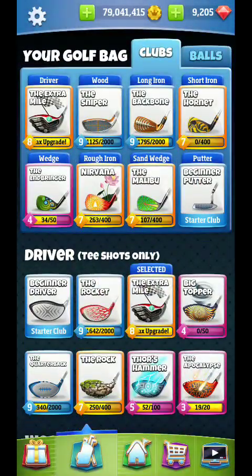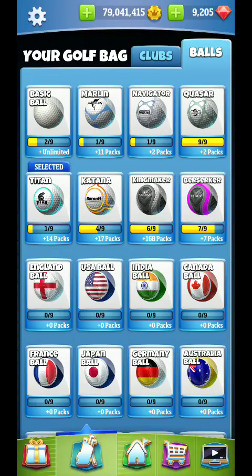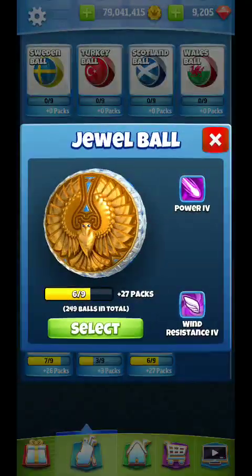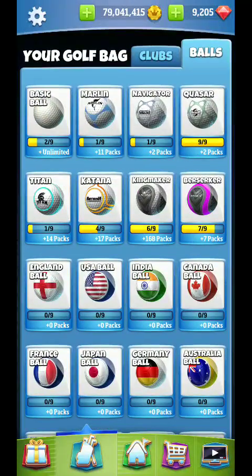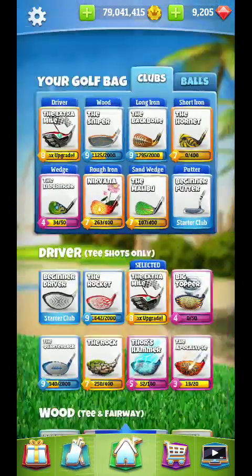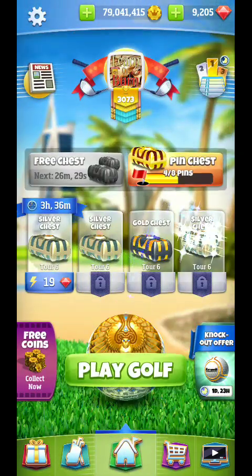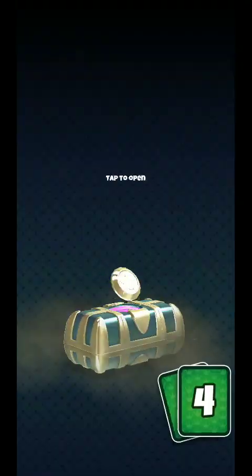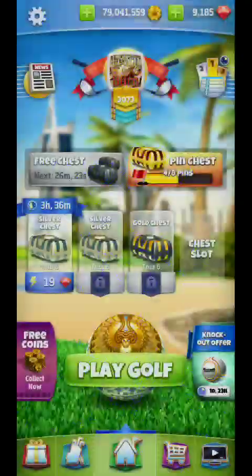Extra Mile. So I'm setting up for hole five here, and you can see the jewel ball that I'm setting up for. If I can't clear out another chest here, I've got to get another gold coming in.